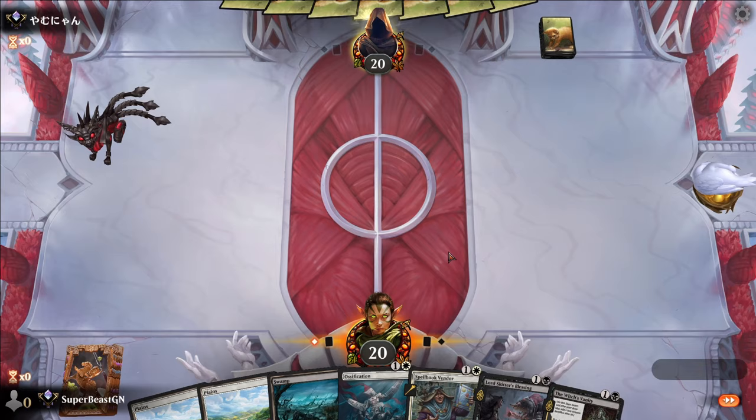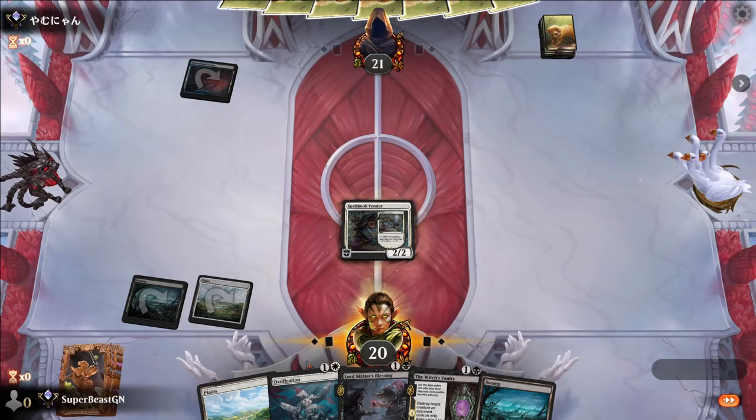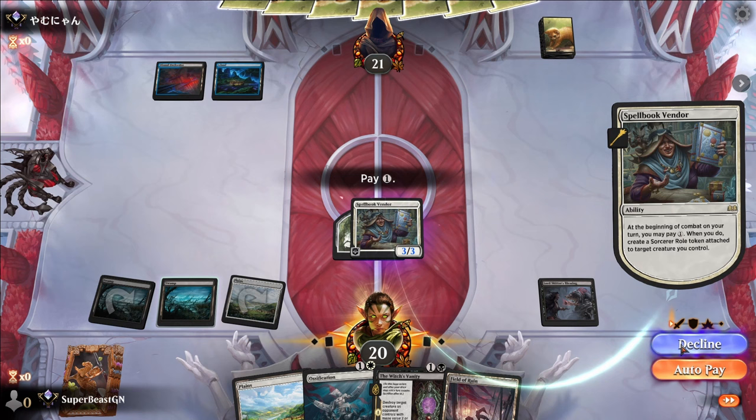We'll take it because we get the Spellbook Vendor back, but I'm not happy about it. We can't ossificate. We don't want to play Skitter's Blessing this turn. I guess we just do this so next turn we can ossificate and Vendor. You pay 1, you get a spellbook. I guess we can do this, and then I don't have to pay anything.